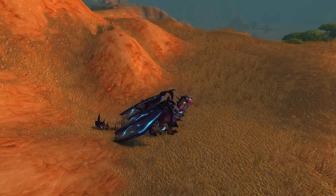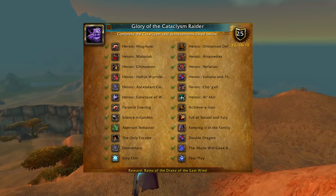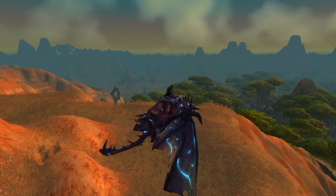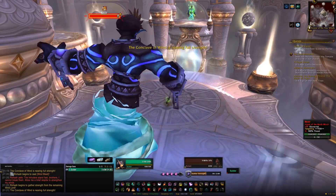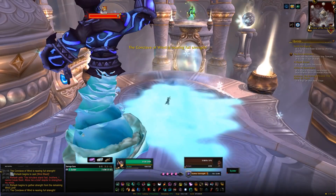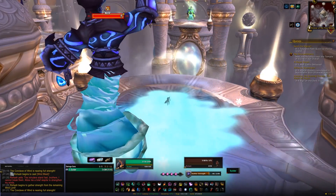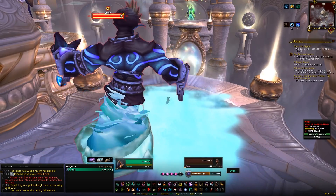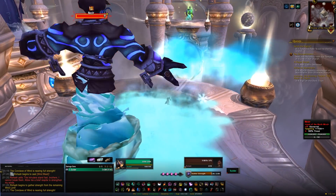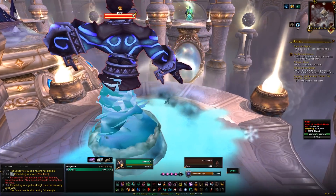The seventh drake is the Drake of the East Wind, a reward from completing the Glory of the Cataclysm Raider achievements. These take you through Throne of the Four Winds, Bastion of Twilight, and Blackwing Descent — all very easily soloable at 120. The full achievement run should take about two hours. Most are straightforward, though some may require you to remove gear so you don't kill bosses too quickly, and a few need careful reading of the achievement text.